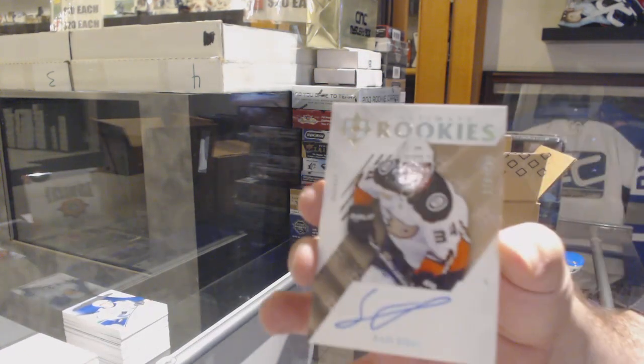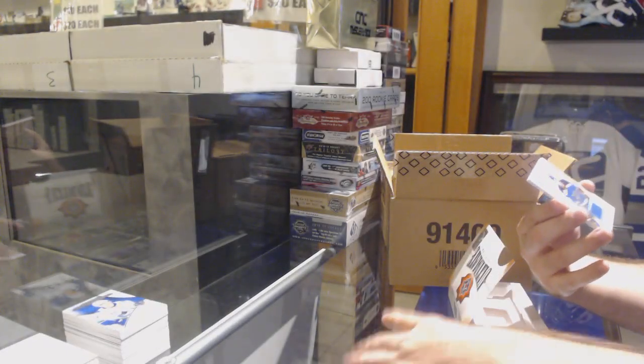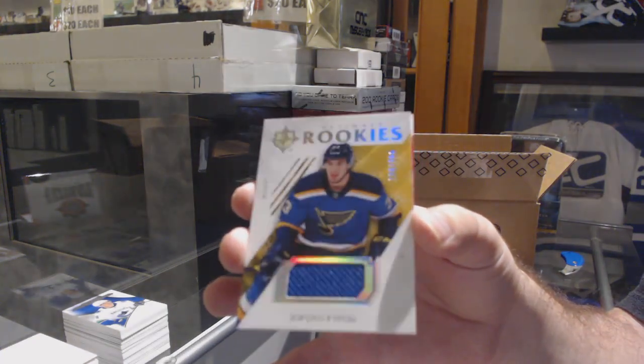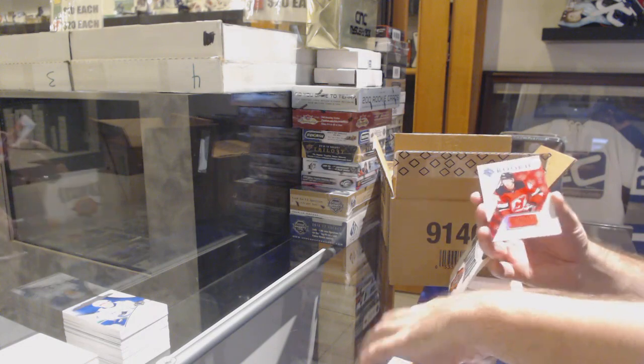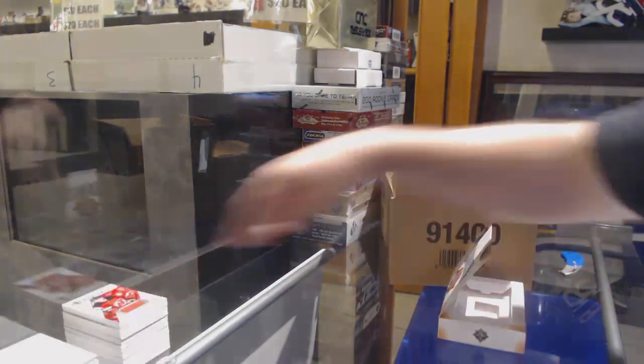Anaheim Ducks Sam Steele — I already got him today. For the Blues, Jordan Cairo autograph — rookie jersey — and a 399 Michael McLeod jersey. Well, that box sucks.